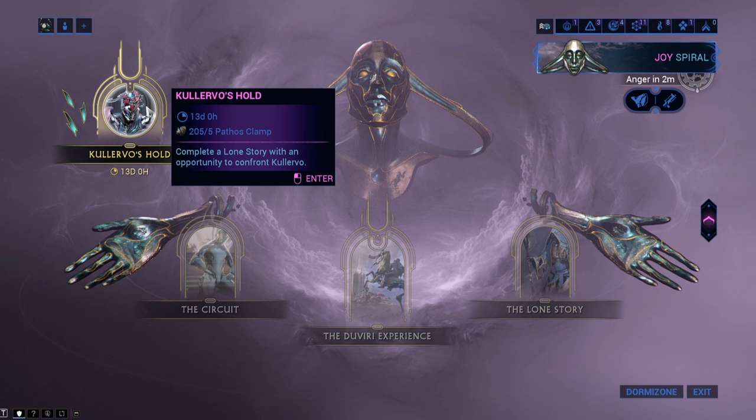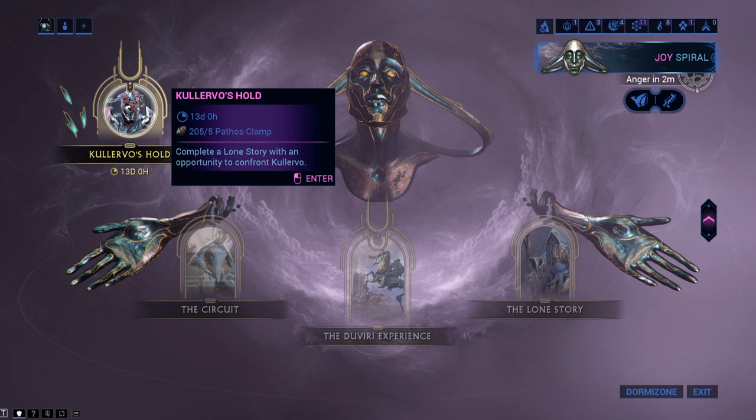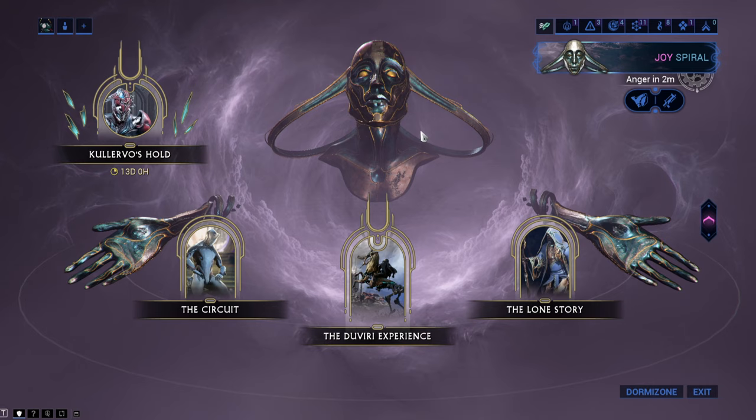The Seven Sins of Kulervo, an event is going on that allows players to access Kulervo's prison via a story called Kulervo's Hold, which costs 5 pathosclamps to start at any time, not only during the sorrow, fear, and anger spirals.